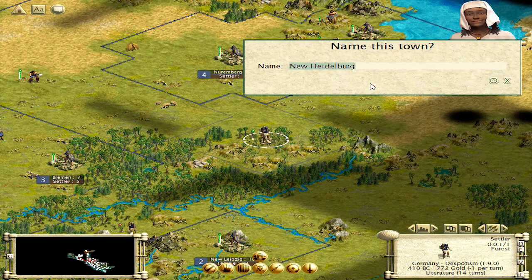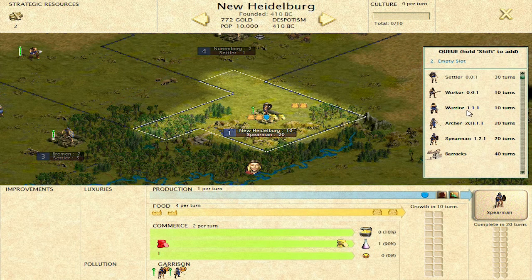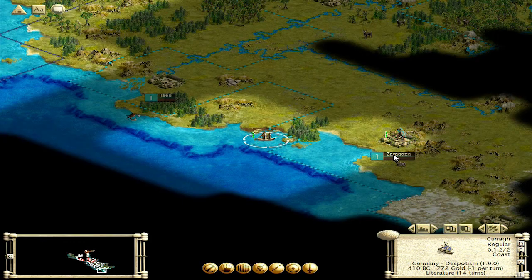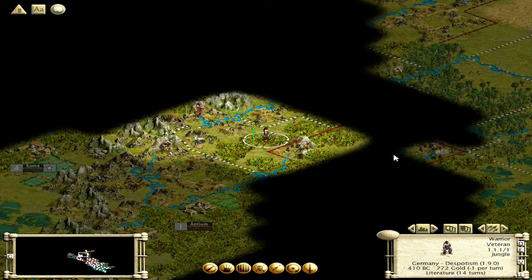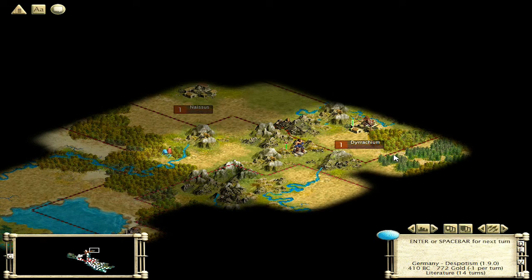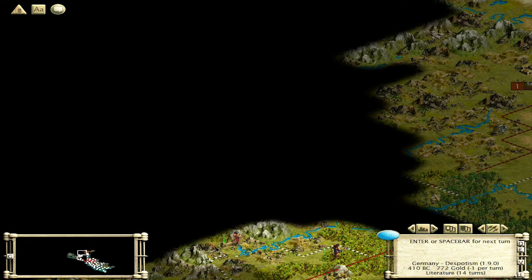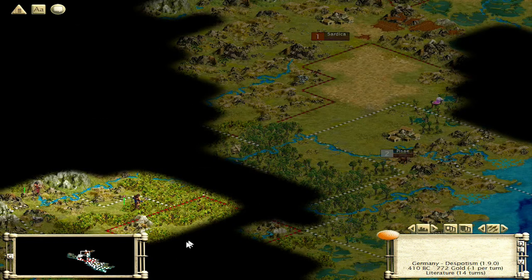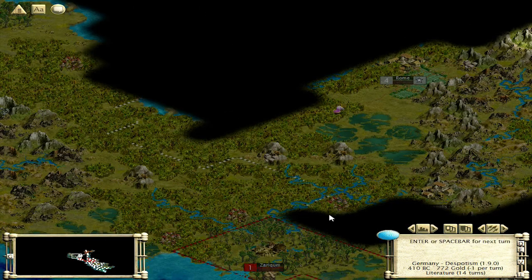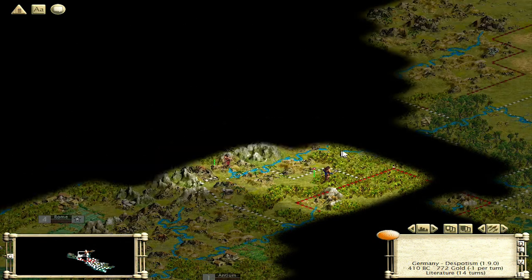Alright, we're going to build here — New Heidelberg. First thing we're going to do is go with a worker. Just fortify these guys. Cross through Spain there. So this is interesting. This is Babylon, this is Rome. Rome's in a really bad spot — they've got so much jungle here, they can't really expand very well. I have a feeling they're going to get crushed out really fast. Byzantines up here.